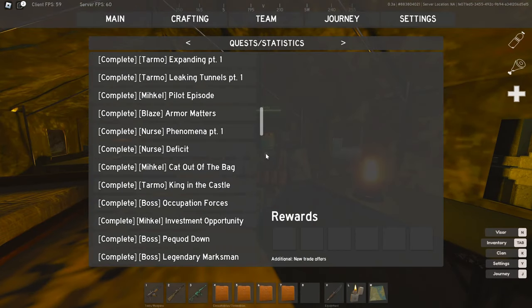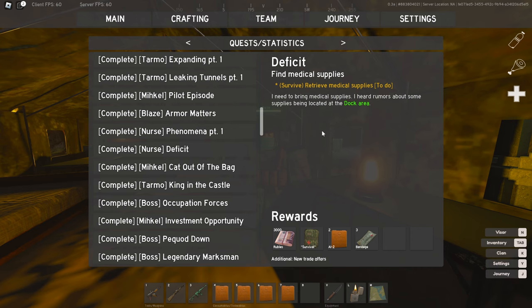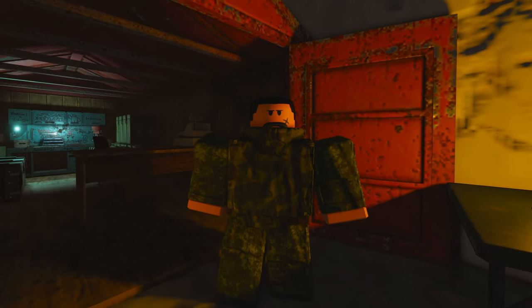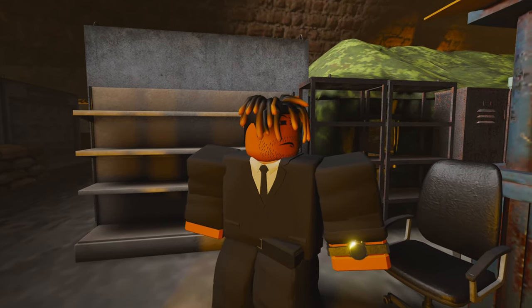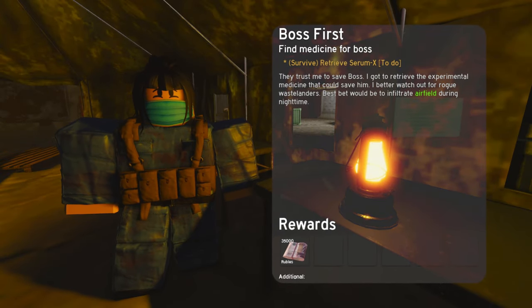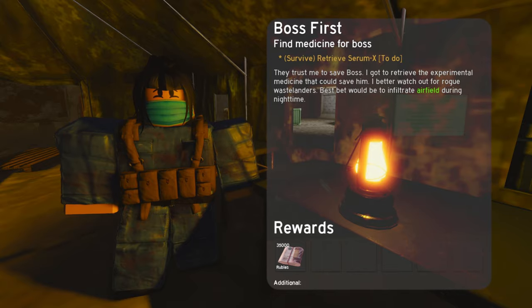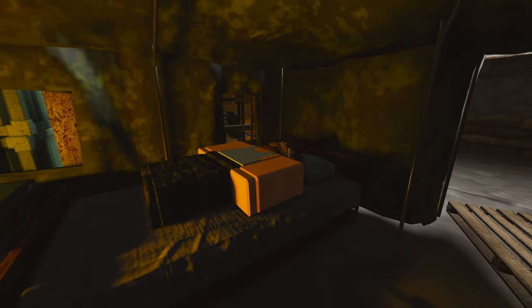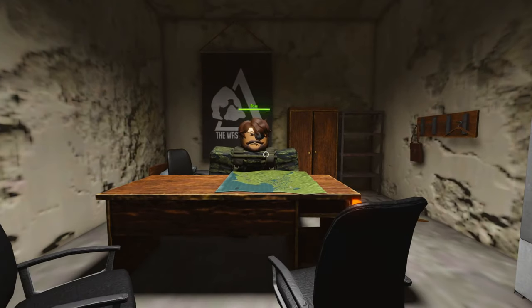Take the nurse for example. The second quest that she gives you is called Deficit. Once you complete it, you will unlock new trade offers of healable items from her. With Michael, you will unlock more guns, and with Blaze, you will unlock more clothes. Once you complete the nurse's third quest, you will unlock a new quest giver NPC called the boss. He will now, instead of lying inside of the tent, stand behind his desk at his office.